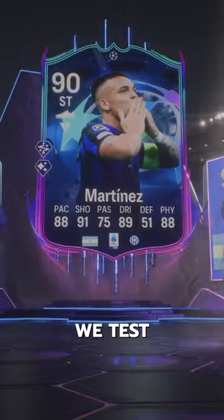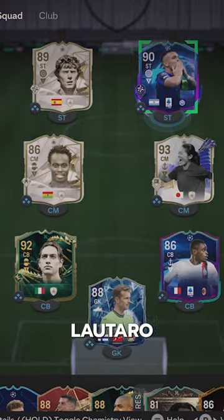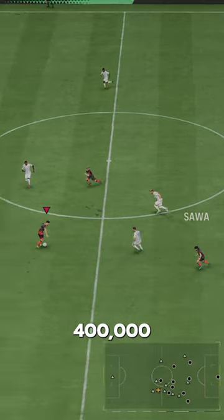Welcome to Baller or Bust, where we test FIFA cards so you don't have to. We've got Road to the Finals Lautaro Martinez, acquired via SBC for 400,000 coins.